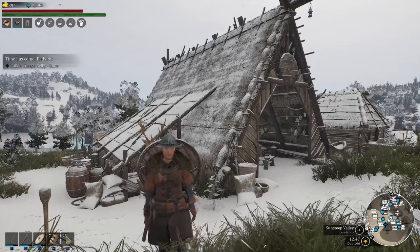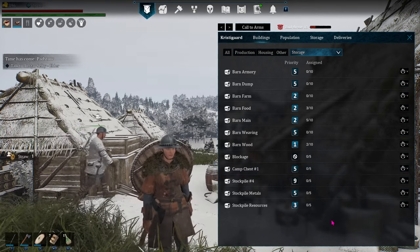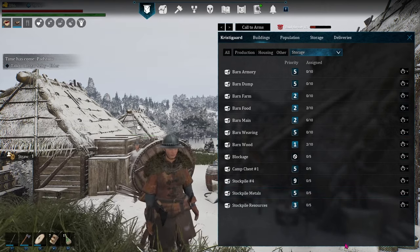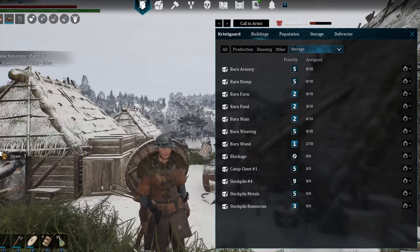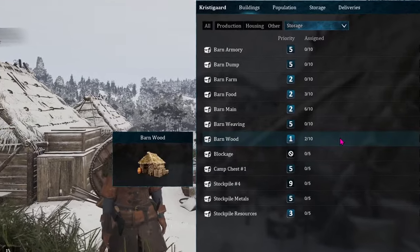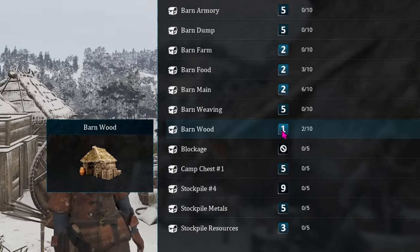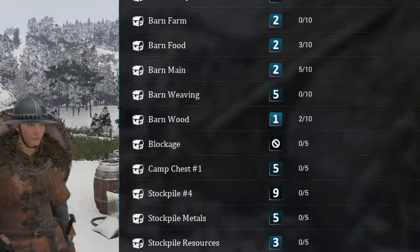A quick tip on priorities in storage — or really for anything: you may want to make two the highest priority you use on a regular basis. That way, when there is an emergent need, you can switch something to one to get it done quickly. This is also a visual reminder — when you see something at priority one, you may need to switch it back to its normal value.